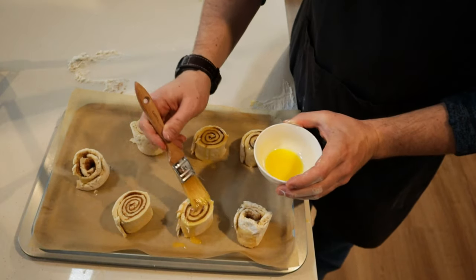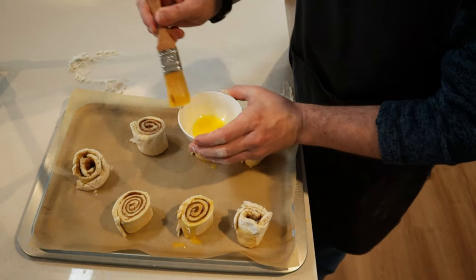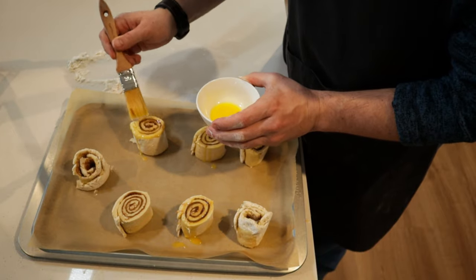Once placed, we brush them with melted butter and put them into the oven for between 10 to 15 minutes or until lightly browned.